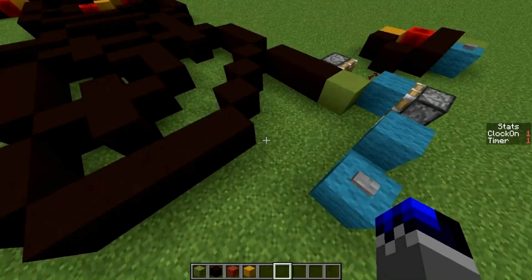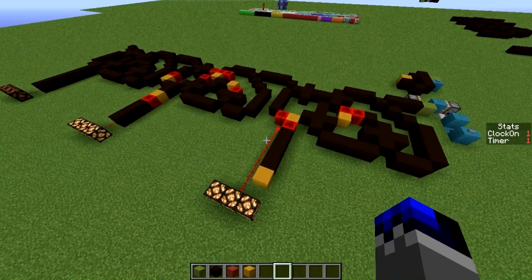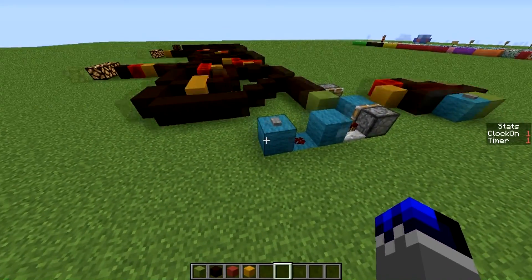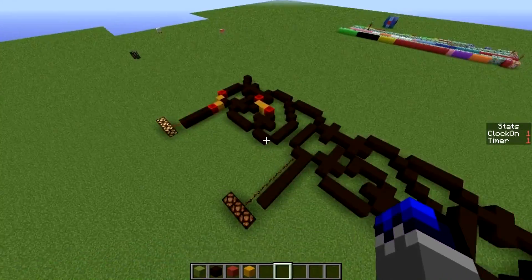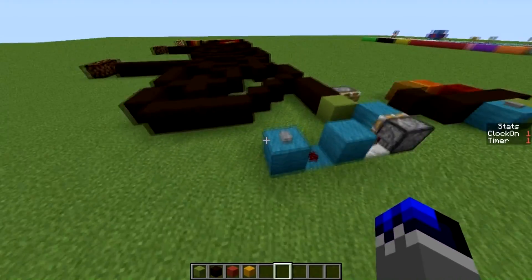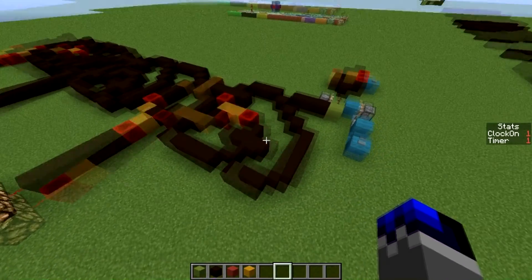If we power it once more, the first bit turns on again as well. Then if we power it again it carries on to the third bit. So it's just a regular binary counter, but done with wire-world logic instead of redstone logic.